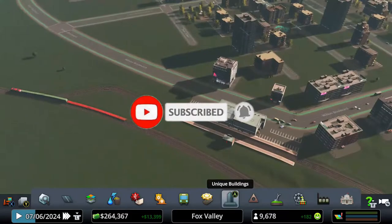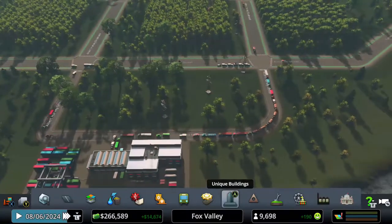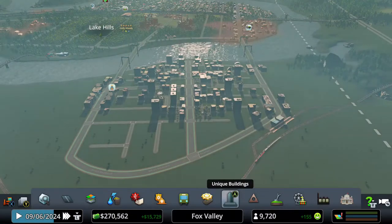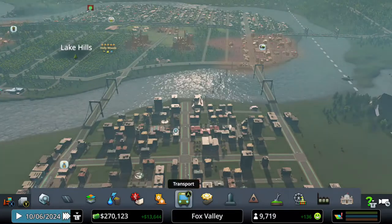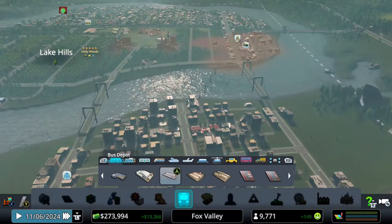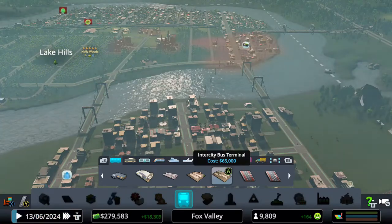I also added trains while we were gone, so we do have a train station and a cargo train station that is actually very busy. For today, we have one major issue — something we haven't added yet — and that is we are going to create a bus line. I know that's not the coolest thing in the world, but for today we are going to add a bus terminal.